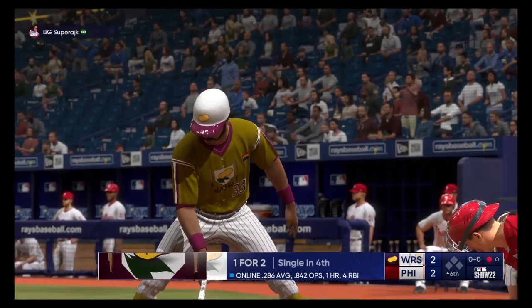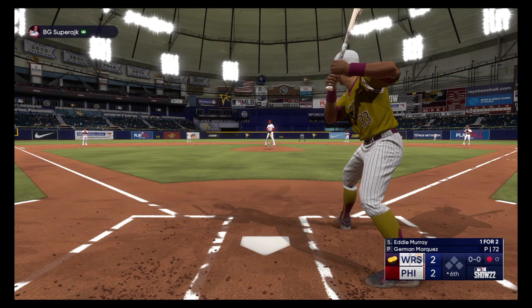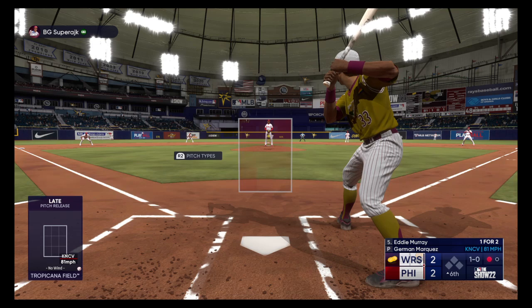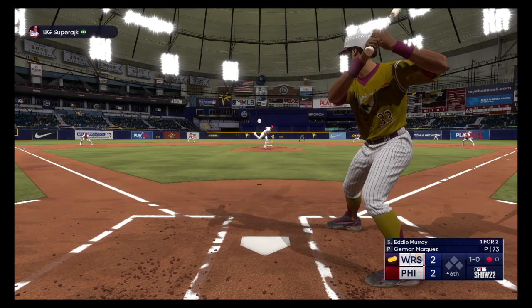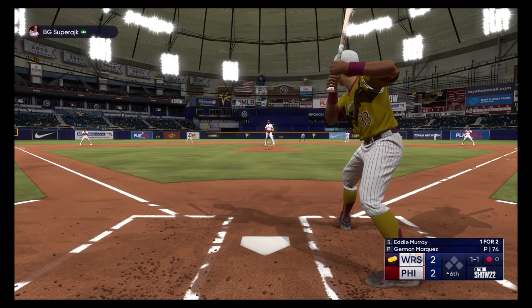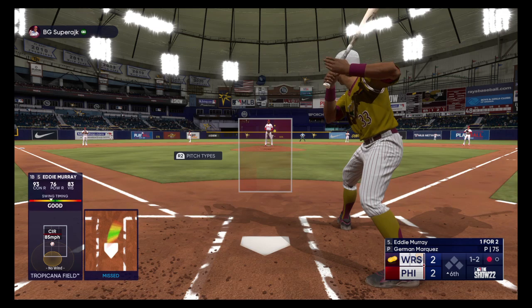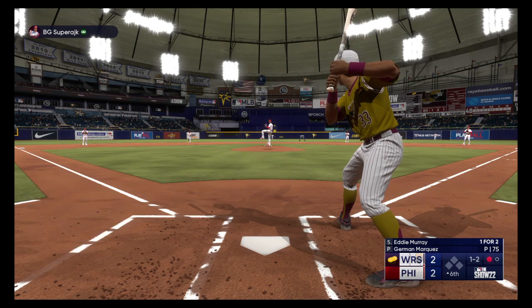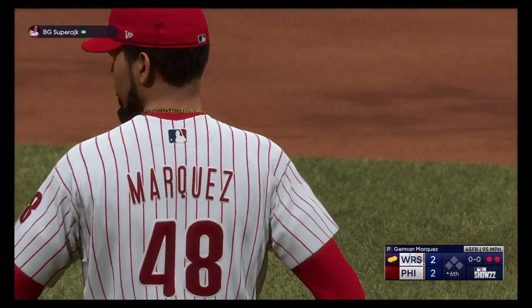And here is Eddie Murray. First offering in the dirt — ball. A mistake right here could untie this ball game. If you're the pitcher out there, you just want to be a little more cautious. One and one, there's a strike — swing and a miss, one and two. And the righty deals the punch out. That's out number two.